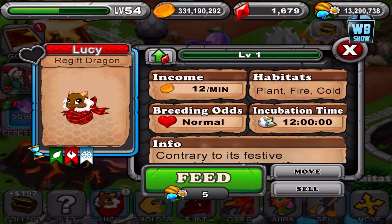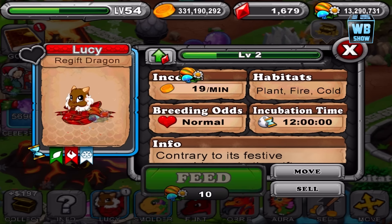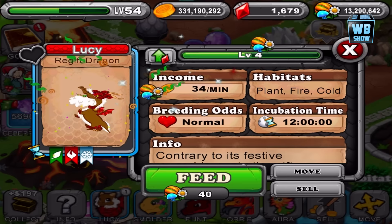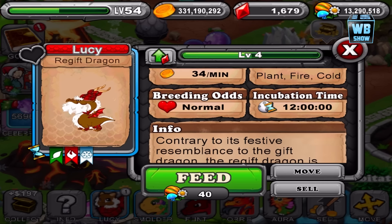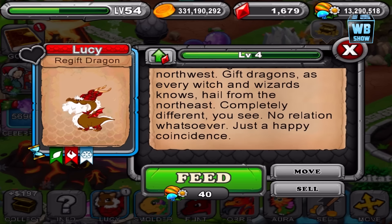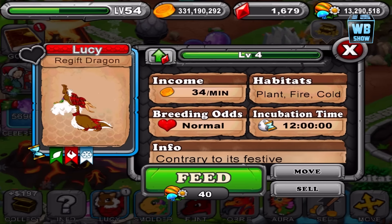The re-gift dragon is a really simple combination — beginner elements. There's not much animation; he jumps up and down. He has a brown body and white hair. Feed it up a bit — it looks like a turban! Yeah, it does look like a turban. Pretty much like Santa.